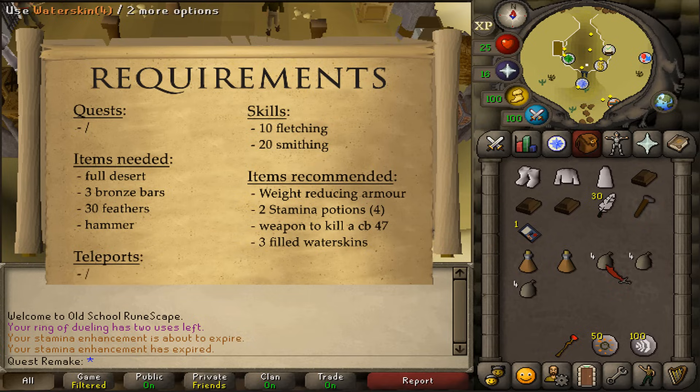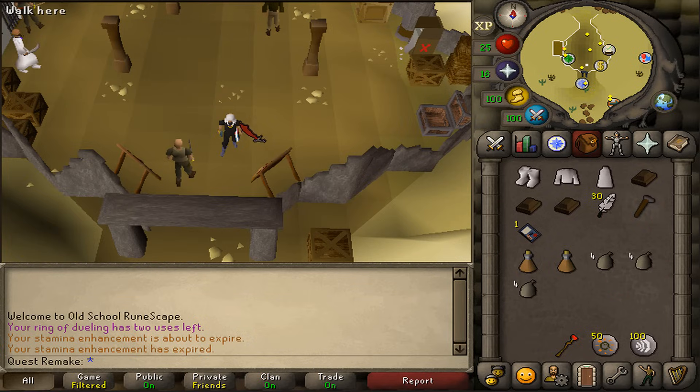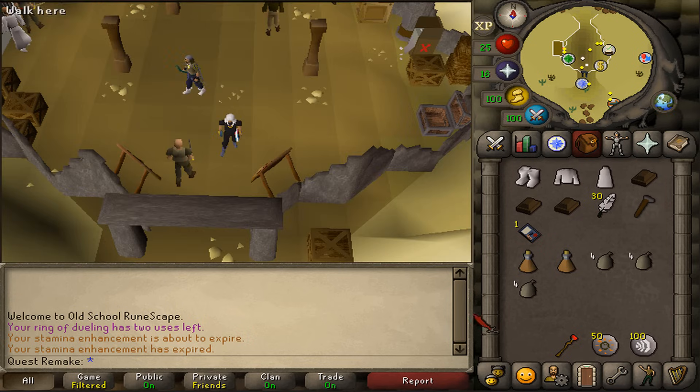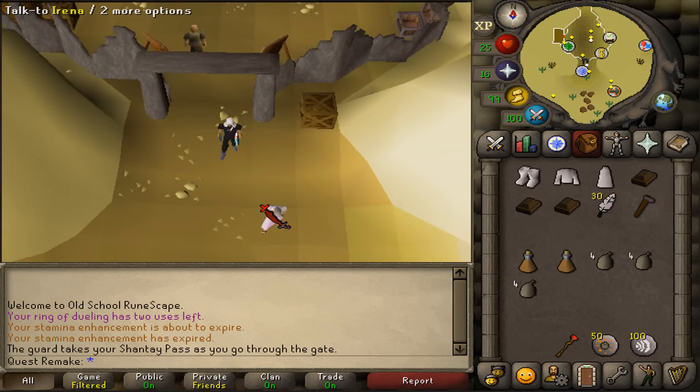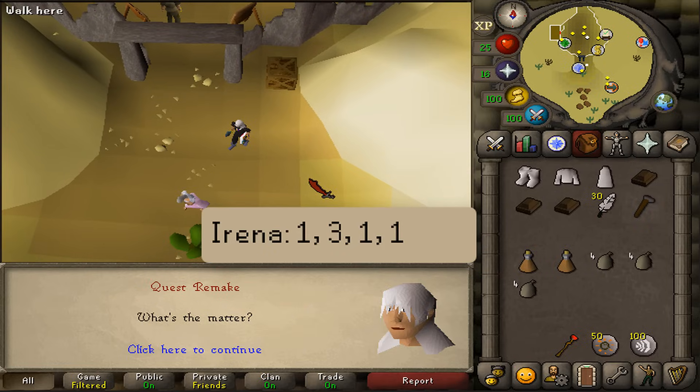For teleports, absolutely nothing. Where to start this quest is just south of Shanty Pass, south of Al Kharid. Exchange at Shanty Pass to go through. Then let's talk to Arena and select option 1, 3, and then 1 twice.